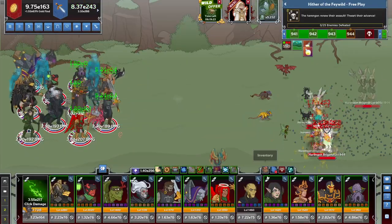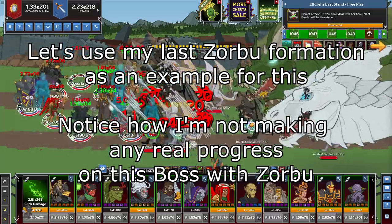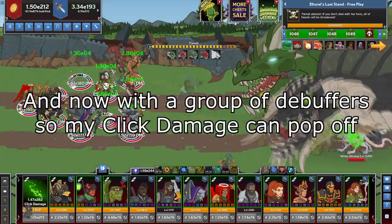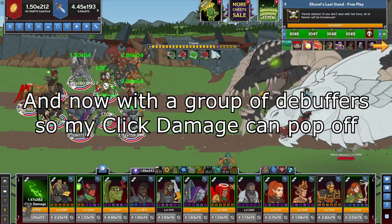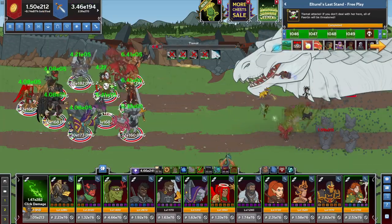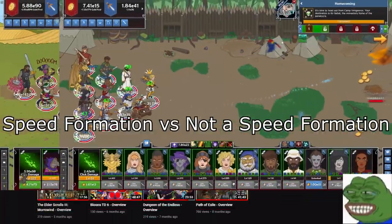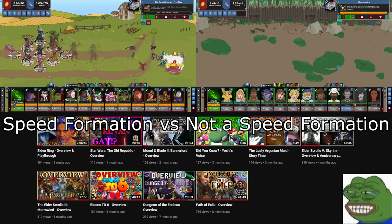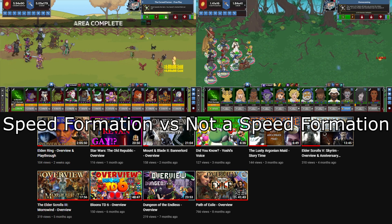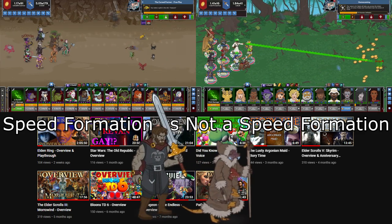Debuffing also opens up a different type of formation. You'll notice early on that click damage tapers off very quickly and will only really be useful sparingly. However, once you farm up enough gold find, leveling up click damage doesn't have a cap like champion levels do, and some debuffs will also affect your click damage. So yes, with enough gold find and a roster full of debuffers, your click damage has a very high chance of doing even more damage in the deep late game than your higher-end damage dealers.